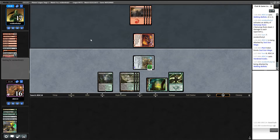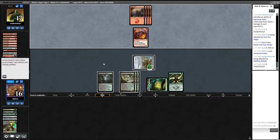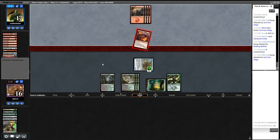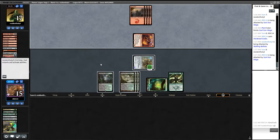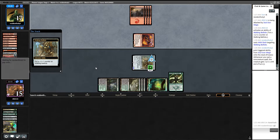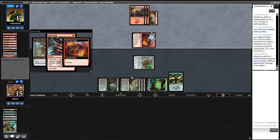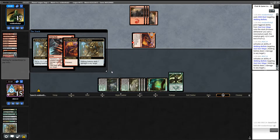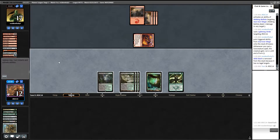I guess we're at that point now where we just have to play the waiting game — hope they don't draw an answer for our Walking Ballista. Put counters. Try to kill this. They're going to Spell Queller it — yep, alright. So we lose our Walking Ballista there — unfortunately they could have killed the Ballista no matter how they want to do it.